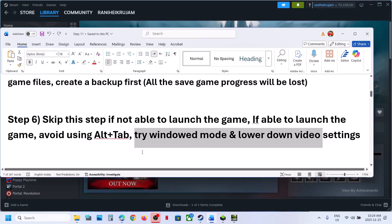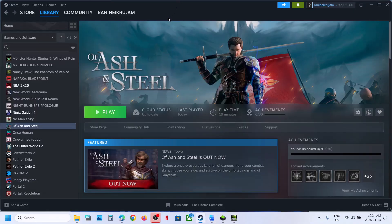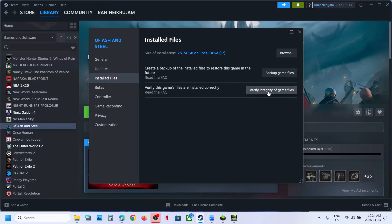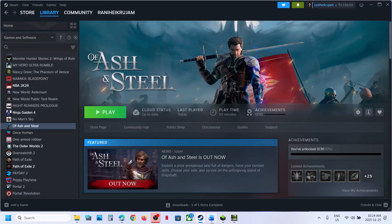Now the next step is to verify the game files. For this, go to Steam, right-click on the game, select Properties, go to the Installed Files tab, and click on Verify Integrity of Game Files. Once the verification is 100% complete, launch the game and then check.